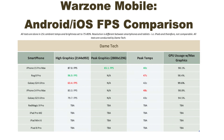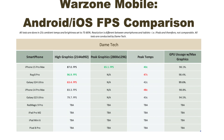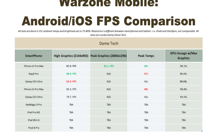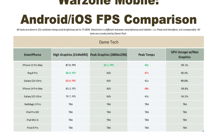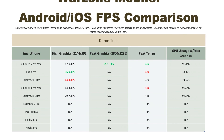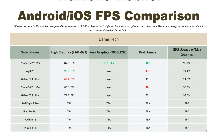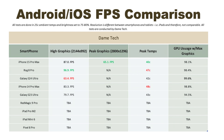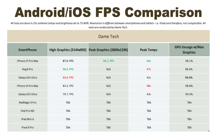Looking at the Warzone Mobile device FPS chart, it is shocking that the S23 Ultra is actually surpassing the S24 Ultra in this test. Samsung really needs to fix their Galaxy S24 Ultra with the Snapdragon 8 Gen 3. Before you start blaming the devs, if you watch my Genshin Impact test, the S24 Ultra is also underperforming compared to the S23 Ultra. On another note, the iPhone 14 Pro Max is performing very closely to the 15 Pro Max, so you can't go wrong with either. I'm now interested to test the 13 Pro Max to see how close the performance may be to the 14 and 15 Pro Max.